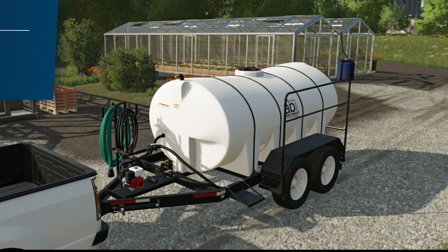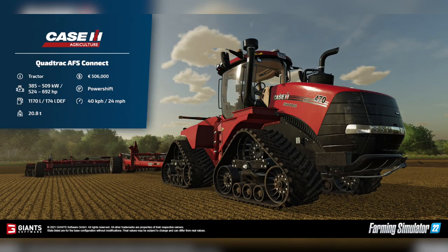We have three sheets showing off two new tractors and two pieces of equipment. Starting off with the very popular and highly anticipated Case IH Quadtrack AFS Connect. This is going to cost $506,000, has a horsepower rating between 524 and 692 — making it the most powerful tractor or machine in the game. It comes with a power-shift transmission, holds 1,170 liters of fuel, travels at 24 mph (40 km/h), and weighs a total of 20.8 tons.